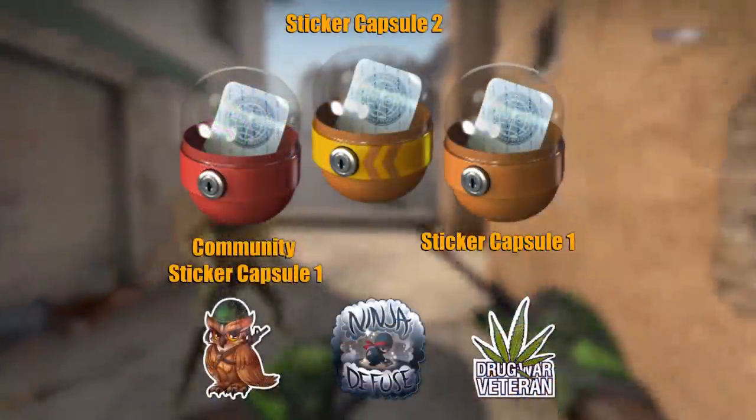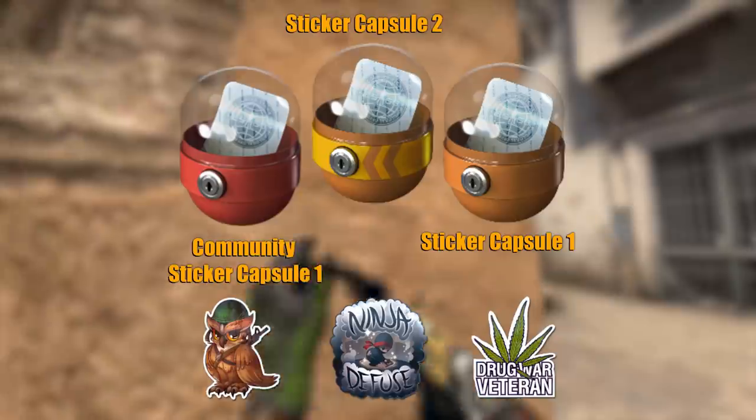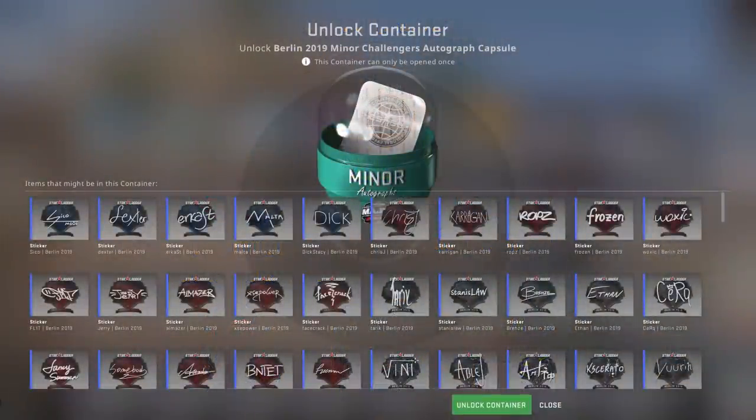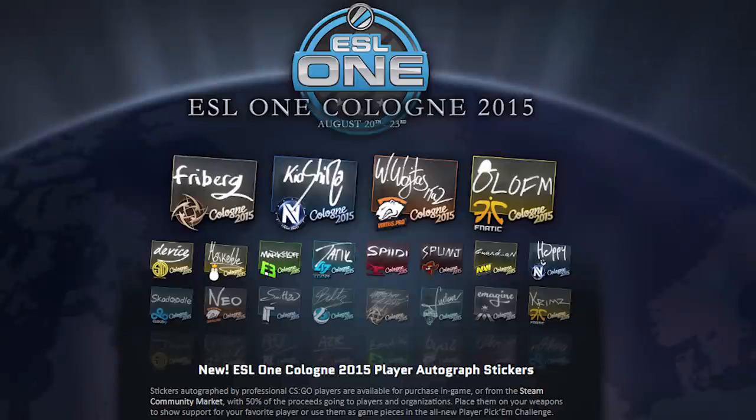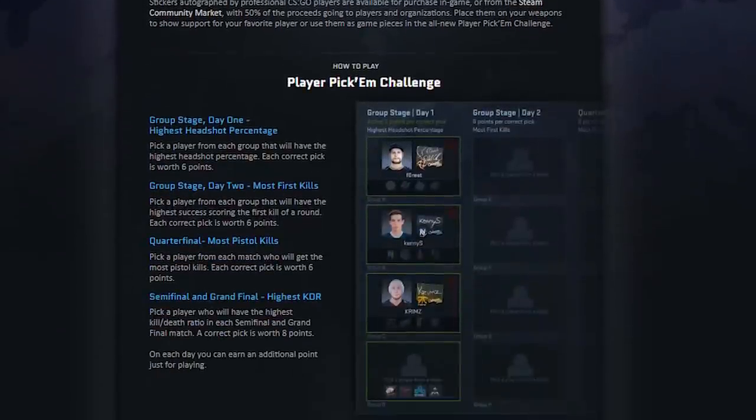These aren't the only stickers that have seen changes like this. The same goes for the autograph stickers from the CSGO majors. These days they're all in capsules that Valve sells for 25 cents a pop during the major sticker sale, but that wasn't how they started off. Autographs were added for Cologne 2015's Pick'em Challenge — do you remember what that is? No, I don't either. I'm guessing it was probably not great.